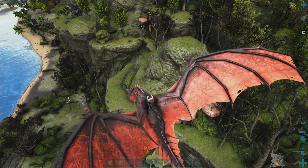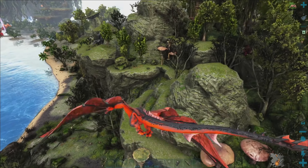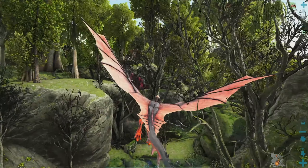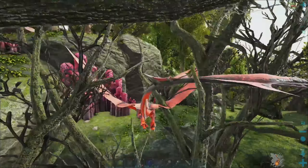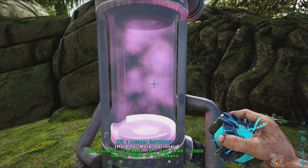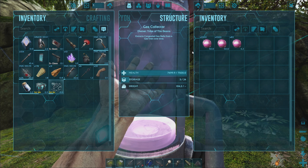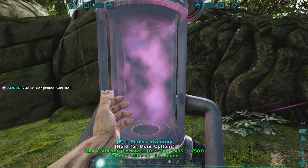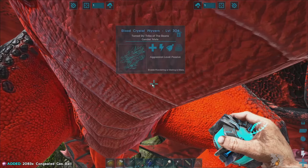Where am I going? Give me a sec. I need to get the coordinates up. I can't remember where it is. Oh my God, is that it? Yeah, that's it! Hell yeah, here it is. I knew it was by some crystals. So this is the gas collector. How much did we get? Oh my God, that is a lot — 2,000 gas balls. I've left that there for a while. Perfect.